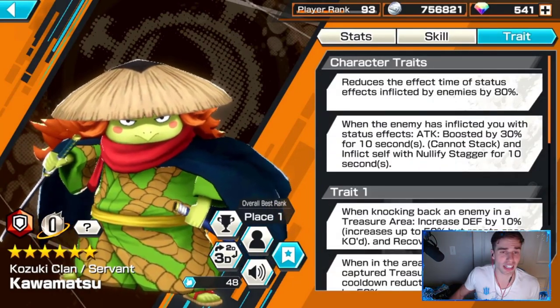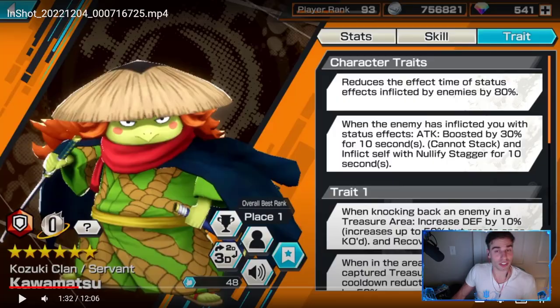Let me pause and go over these for a second. The first passive: reduce the effect time of status effects inflicted on you by 80%. This is actually phenomenal, especially against Pirospiro mainly, but also Tesoro, and Shanks - that's like literally a 70% chance of stun at some point. When an enemy inflicts you with status effects, attack is boosted by 30% for 10 seconds, and you nullify stagger for 10 seconds. You'll basically get out of it immediately and then be able to attack back - phenomenal.